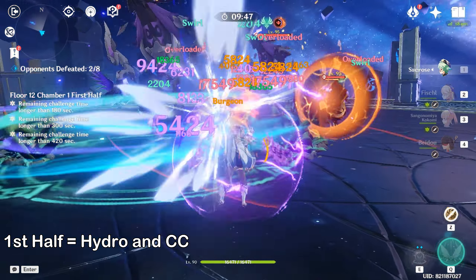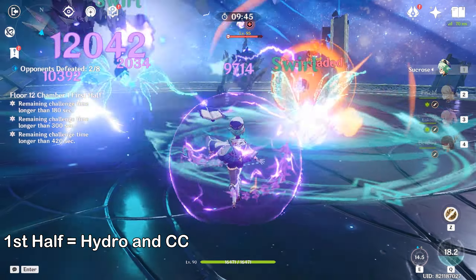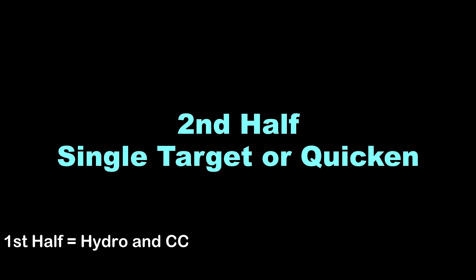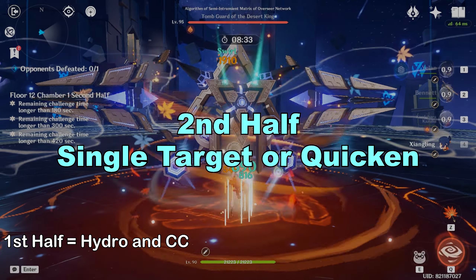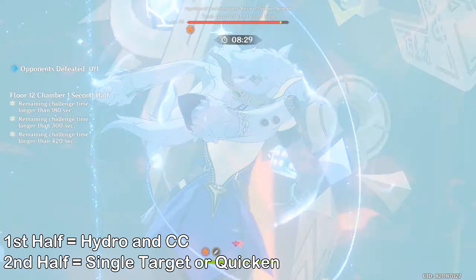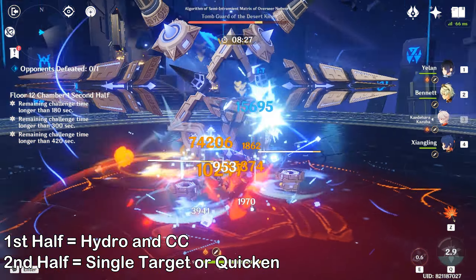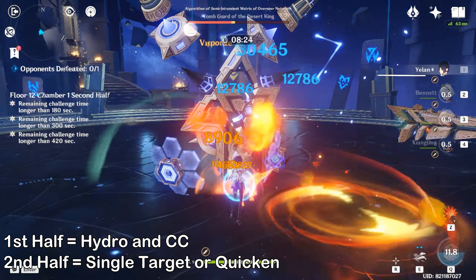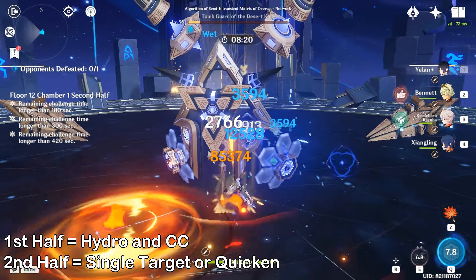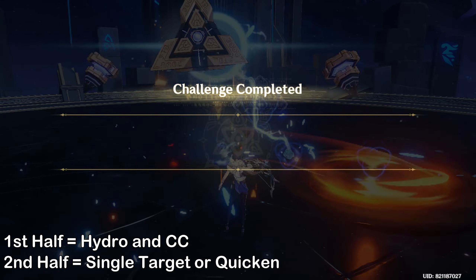It's better to not use Sucrose's elemental burst unless you're running an electro-charge team with Sucrose, which is also good because it's not a melee team. The second half is just a boss kill chamber. Bring your strongest single-target team — for example, Rational, Hu Tao, Yoimiya, National Team, and others. Though the Abyss recommends playing a Quicken Team on the second half, I still have something for you that will eliminate the need for a Quicken Team.